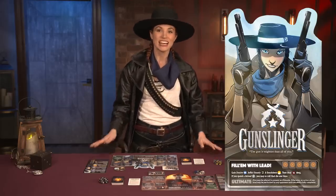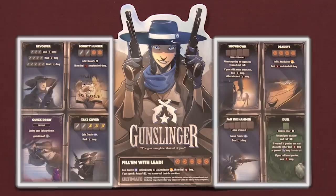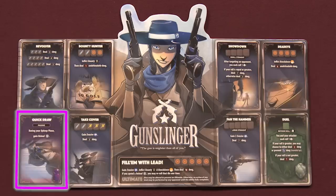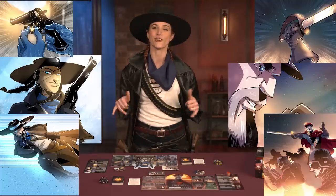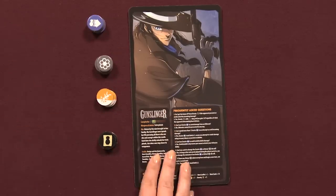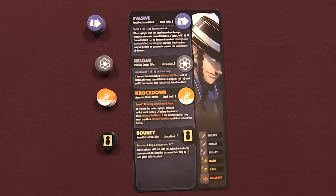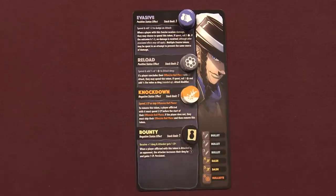Setup begins with each player choosing a hero. Take out that hero's tray and set up the hero board with your character's name, eight abilities including offensive, passive, and defensive, one ultimate ability, and sick art. The hero leaflet and tokens include setup info and frequently asked questions on one side, and status effects and companions on the other. Set the tokens on their correct spots on the supply stacks.